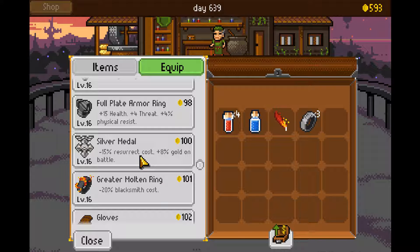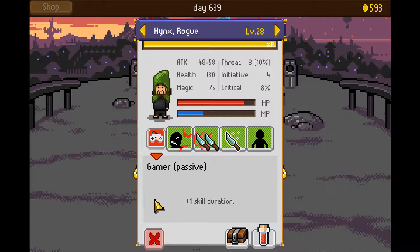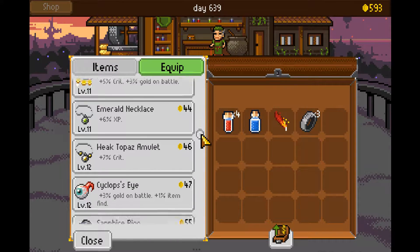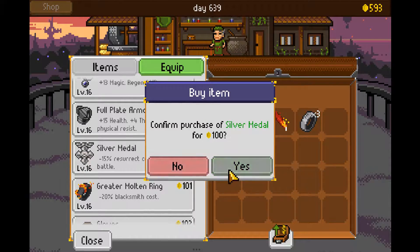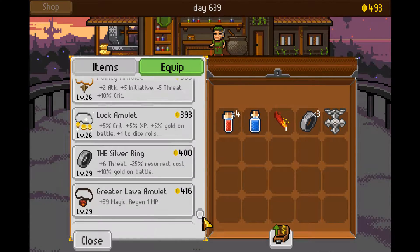Subject gold. I don't know if it stacks — like, if everyone's wearing silver medals, does it stack for everyone? I do need to buy another one, now that I think about it. Silver medal, silver medal — I'm going to buy one of you. I'm also going to buy one of those — the greater molten ring. I think it's the best option for blacksmithing.